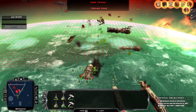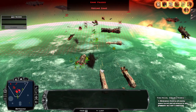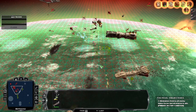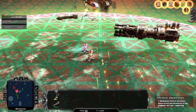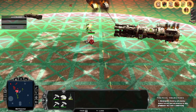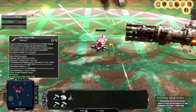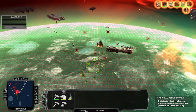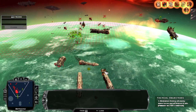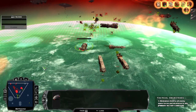Group two, engage with these as well — we need these destroyed immediately. Group four, engage as well. We need them destroyed immediately. Group one, engage — we need them destroyed immediately. Meanwhile you engage, you keep falling back, you as well fall back, get out of there if you can.